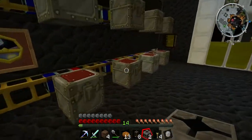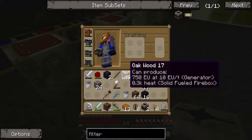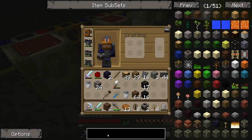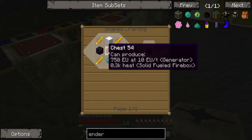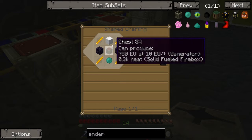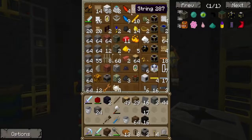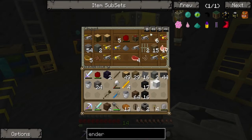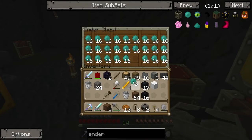We need the ender chest, which I believe is two of them. Let me just quickly check. E-N-D-E-R. Ender chest. Yeah, two of them — an ender pearl, wool, and blaze rods. Blaze rods shouldn't be a problem: one, two, three, four. Wool shouldn't be a problem. And an ender pearl really shouldn't be a problem.